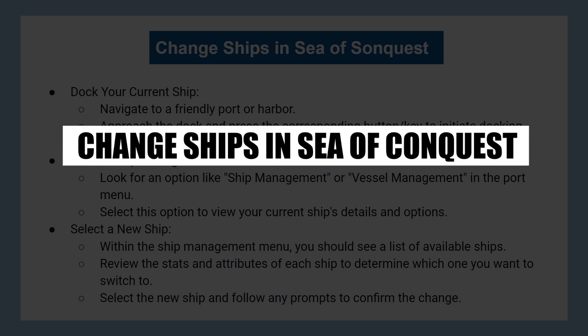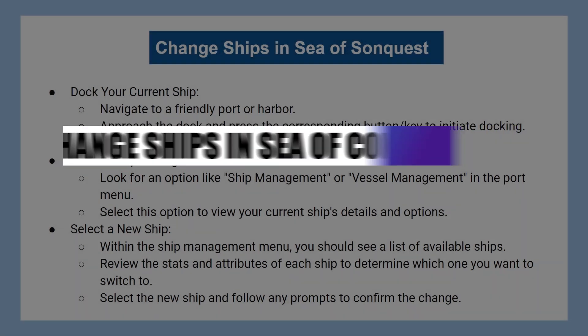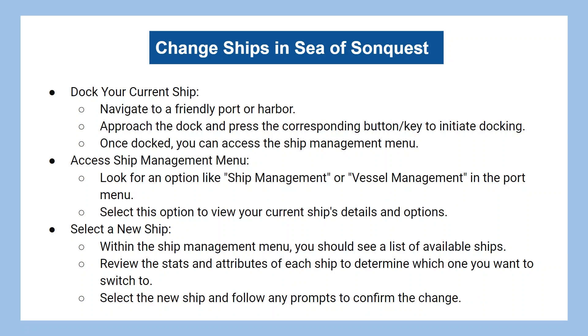In this video, I will show you how to change ships in the Sea of Conquest. Navigate to a friendly port or harbor. Approach the dock and press the corresponding button or key to initiate docking.